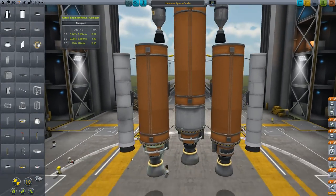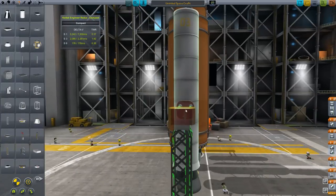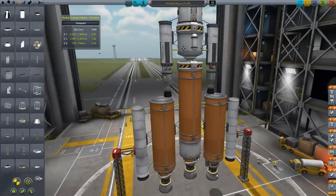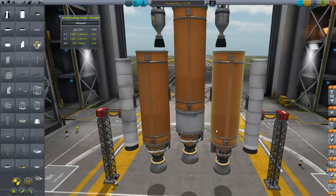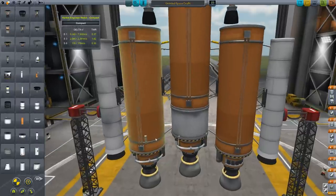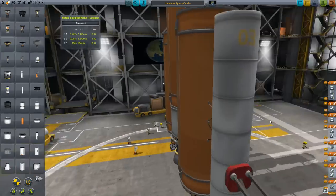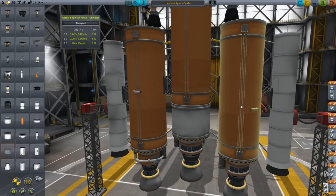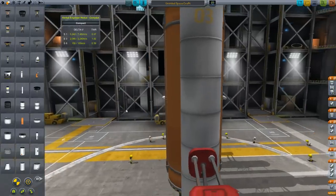Next we'll attach some launch stability clamps so that when we launch it'll be nice and stable. And you know what we need too? We need these Separatrons — good old Separatron engines. Something like that. That's a little better.